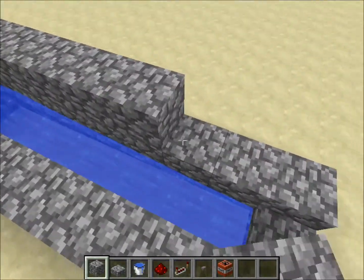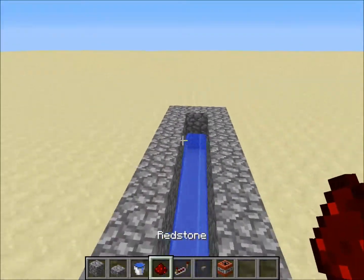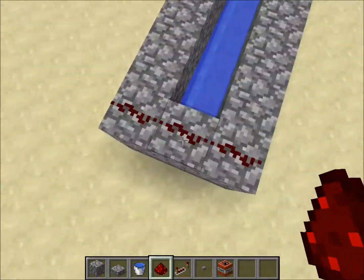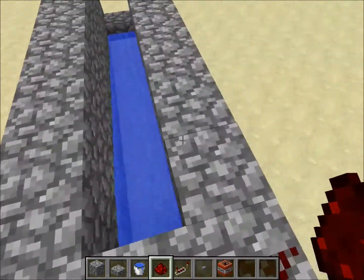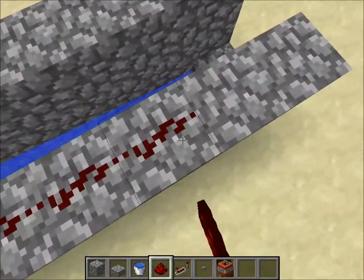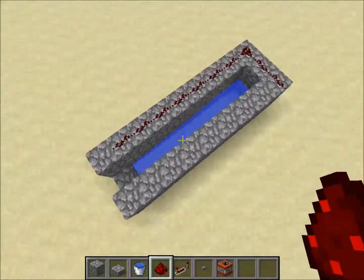Next, build a second layer of the foundation. Then place redstone along all of this. You can put it on the left side or the right side, but I usually do the right side — put redstone up until just before the block above the cobblestone slab. It should look like this.